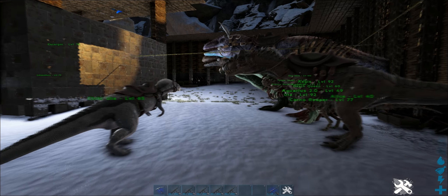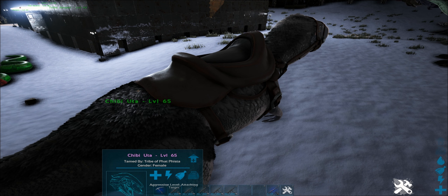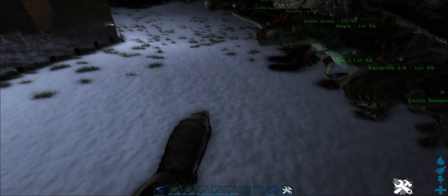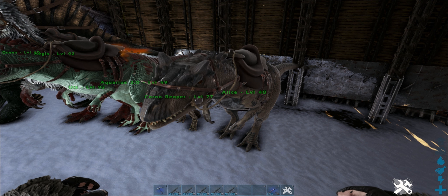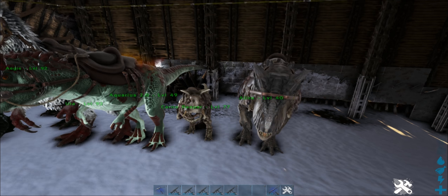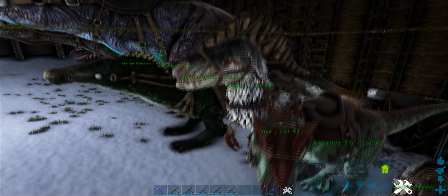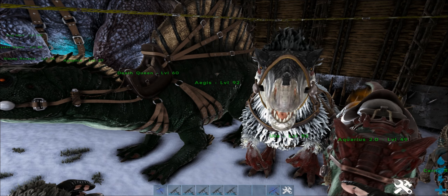Over here we have some more predators. Got Chibi Utsa — a pretty interesting Megalosaurus. She's quite vicious. Only active at night, which is the main reason I kept her — she's the only nocturnal creature in the game. Alice the Allosaurus — actually my newest tame, tamed two or three days ago. Karno Reaper — Karnotaurus with a skeleton outfit. Aquarius 2.0 — I don't remember what happened to the first Aquarius. Uta the Euoplocephalus — she's quite vicious as well, handy to have around.